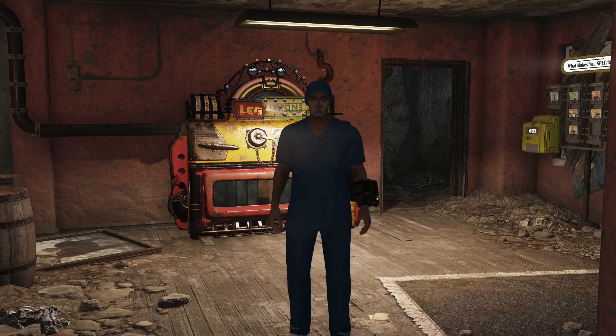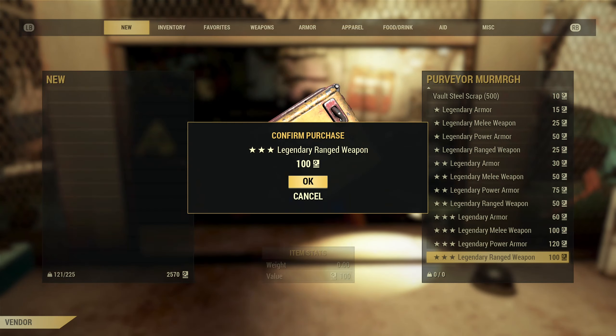Hello and welcome back to Fallout 76. Once again I'm at the Rusty Pick, ready to spend some legendary script. We are going to be buying 25 ranged weapons and spending 2,500 legendary script. So let's try a little reverse psychology on the purveyor today.